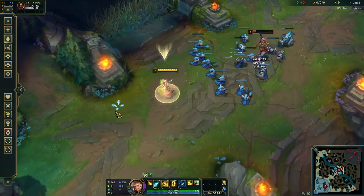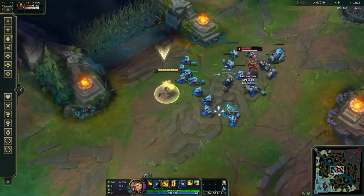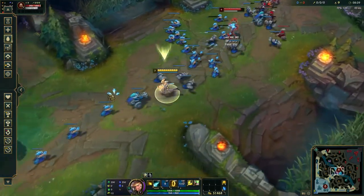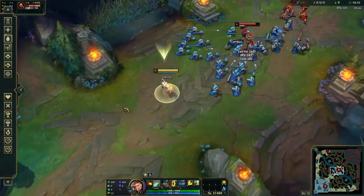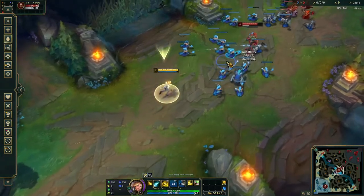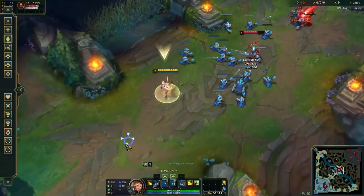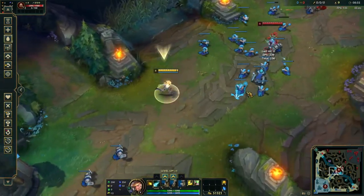Typically when I play Ezreal, I like to harass with Q, or if I want to play safer I will last hit with Q. When they step up to last hit you can definitely go W into Q, but I always try to keep E up for defensive play — if they engage on you, you want to build distance and poke them out so they take a fight at say 50% health while you are at 80 or 100%.